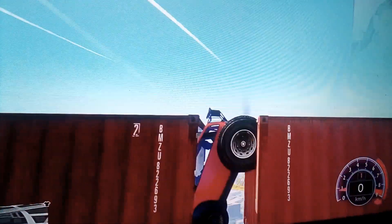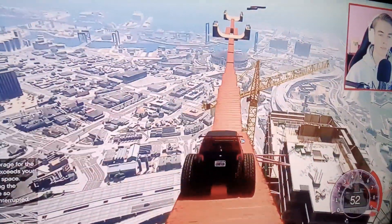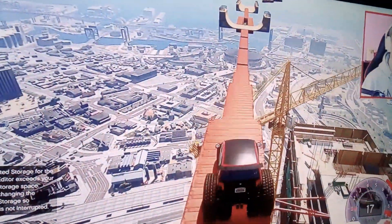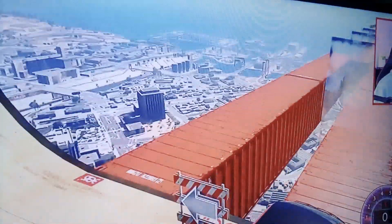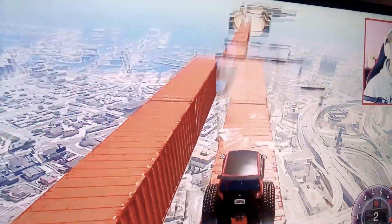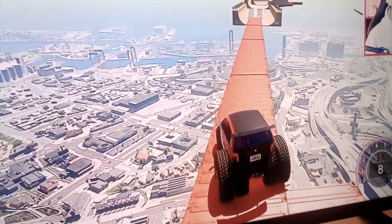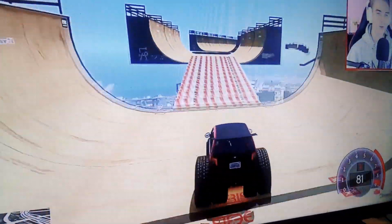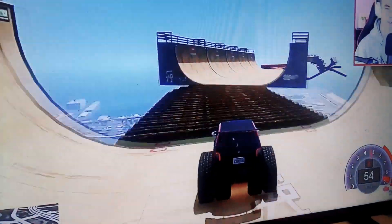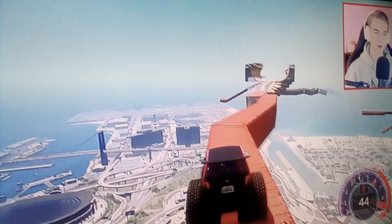I definitely messed that up. I guess I'm supposed to go fast over those bumps — that makes sense. Going to drop down and go fast over these. I'm not going to trust this arrow because these arrows always lie in these maps, so I'm going to try going this way instead. Just break through the glass — yep, there we go, there goes the container. That would have been me if I went that way. I kind of feel like I can do this without setting any checkpoints because it doesn't seem too difficult. The panto is actually doing a great job on this map so far.